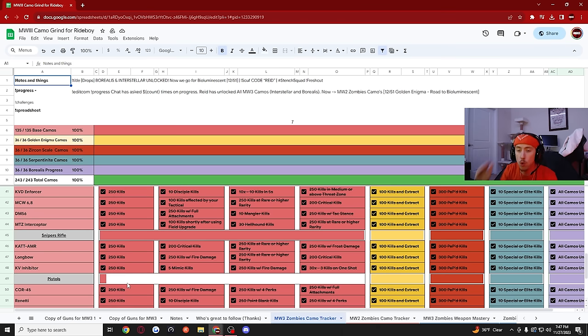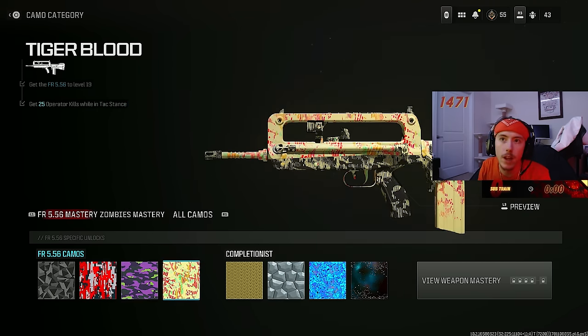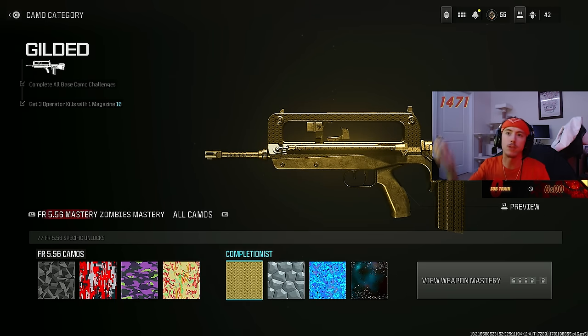Multiplayer is a lot shorter of a grind — it doesn't take anywhere near as long. Multiplayer challenges are things like: get 50 kills while aiming down sights, get 15 headshots, get 25 kills while crouched. In multiplayer that can be done in one five-to-ten minute game. Get three kills with one mag ten times? That's one or two games. Super easy and fast.